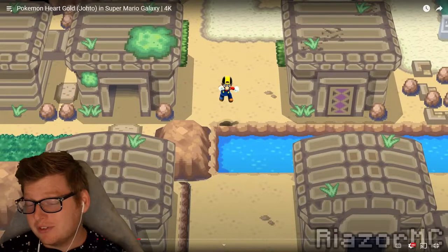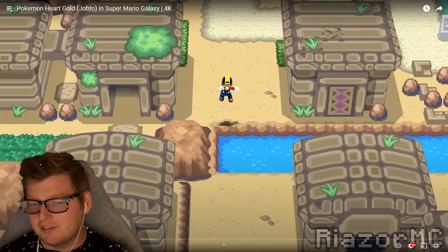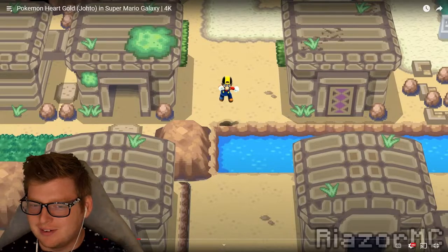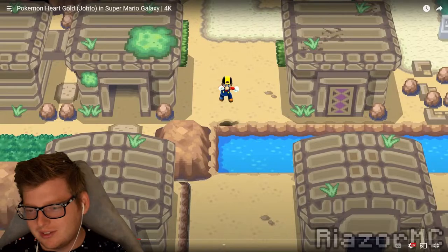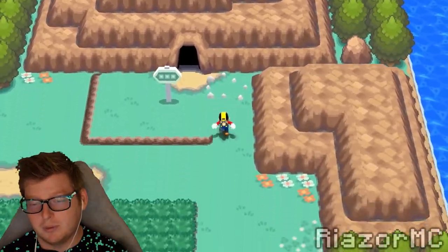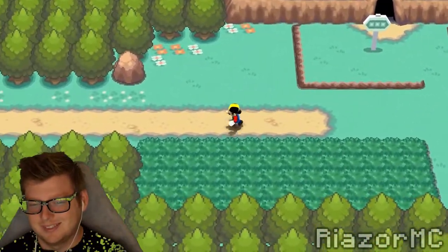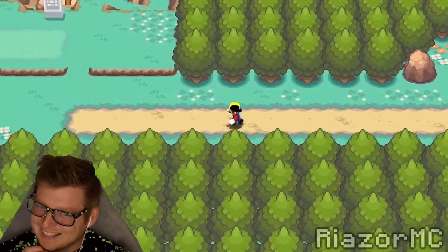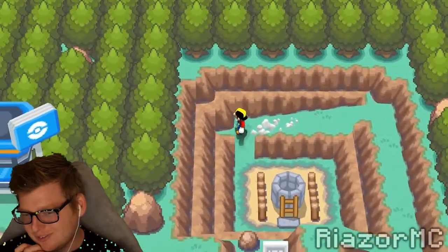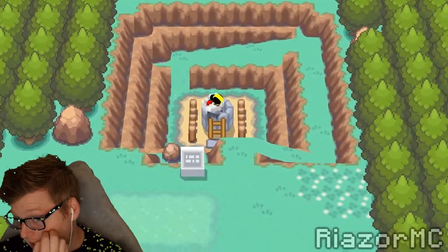I'm just thinking about how annoying the Ruins of Alf are, and just watching Mario jump over all these annoying barriers to get through is so nice. Don't you wish you could do that in the real game - just fly or jump over any cave?